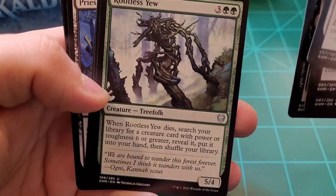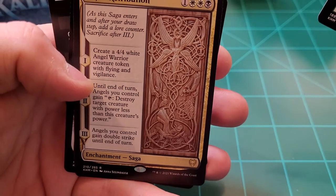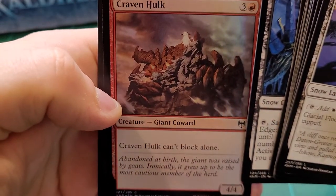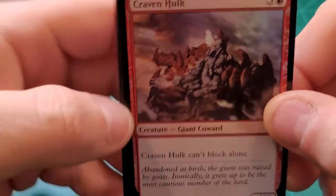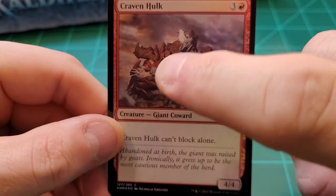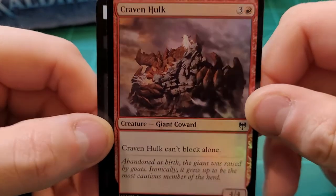Rootless You. Glorious Protector — Angel Cleric. Furious Retribution. I have a lot of angels; I like angels. I like demons as well. Priest of the Haunted Edge. Craven Hulk — I remember when they first showed that one. I couldn't make out anything on it. But then I saw a picture — there's three of his fingers, there's his other three fingers, there's his eyes. He's hiding behind this rock with the mountain goat atop it because he was raised by goats. Ironically, he grew up to be the most cautious member of the herd. It's actually a really cute card once you know what you're looking at.